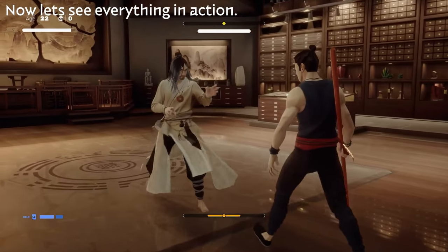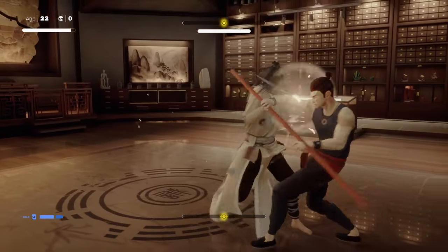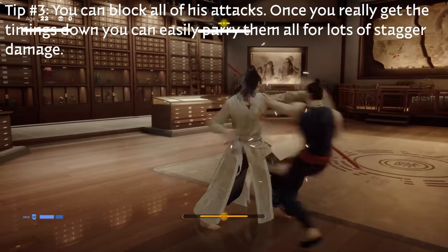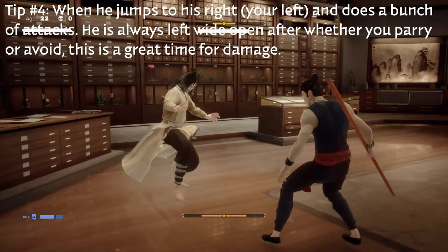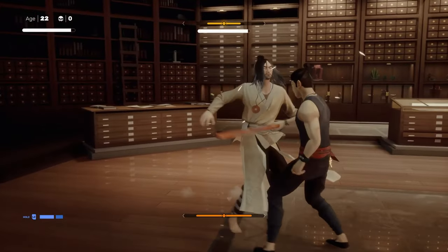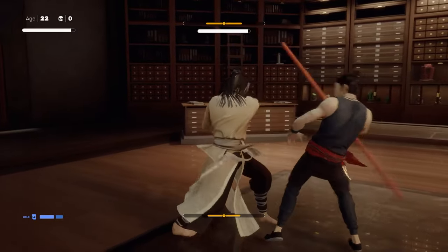If we just put it all together, this is a very reactive fight. You want to wait for him to attack. You can block basically every single one of his attacks, so once you get the timing down, you'll easily be able to parry them as well. All you want to do is wait for him to attack, stay close to him, and then block or avoid, and follow up with damage every single time.